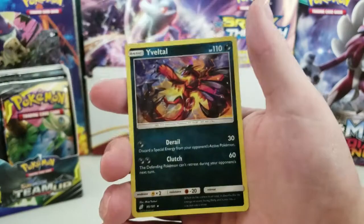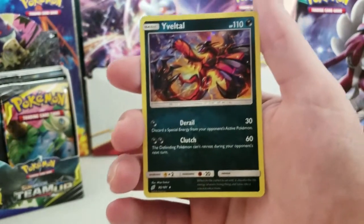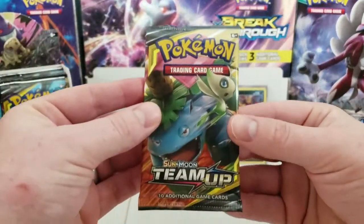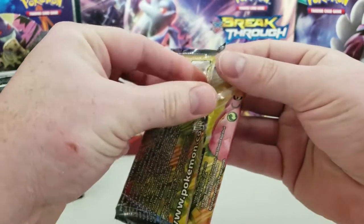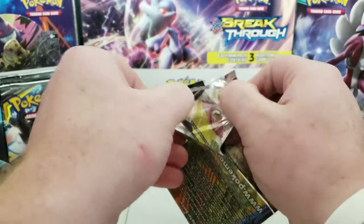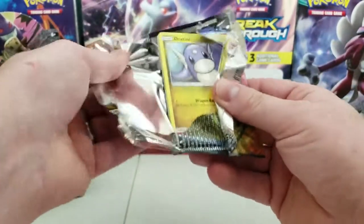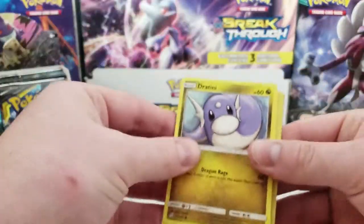Reverse holo Drudge Whistle and a holographic rare Vettel. Nice. Our channel is going to be doing our very first giveaway. I don't think we're going to have a subscriber benchmark for that, because a lot of channels do like 'oh, if I get to this many subscribers, I'll do a giveaway.' I'm thinking we're just gonna do the giveaway, and then maybe in the future do a benchmark giveaway, but we'll see.